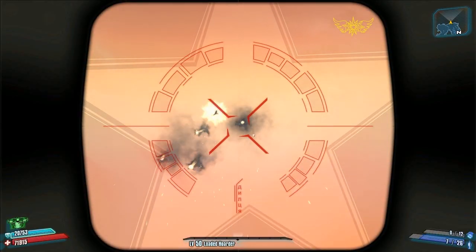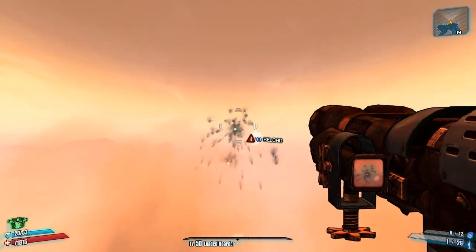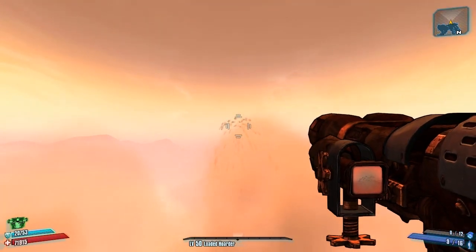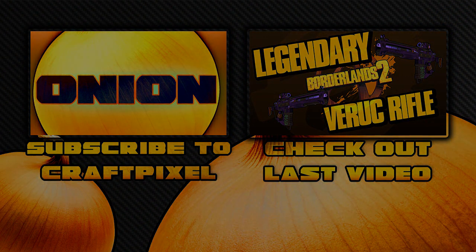As always, a proper demonstration of what the weapon does at the end of the video. In this case, it shoots one individual rocket that takes up two ammo spaces and breaks into tiny other rockets that go in every other direction. Thanks for watching — make sure to like, comment, and subscribe, and as always, stay frosty, fellas.